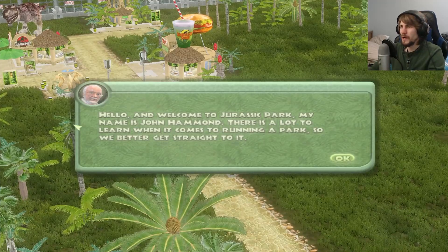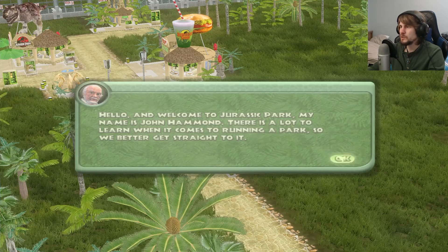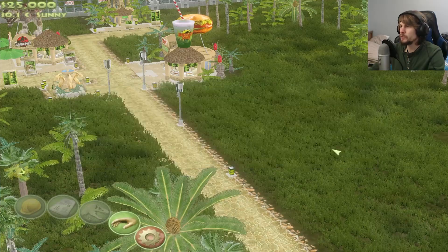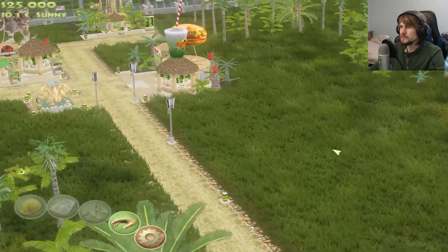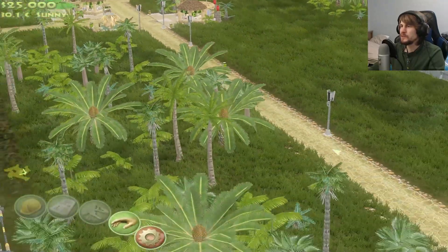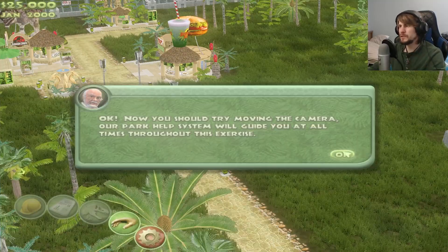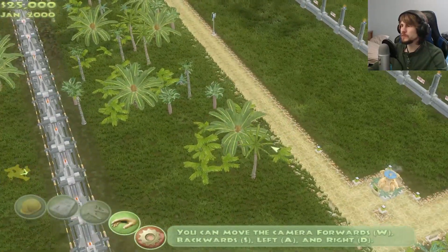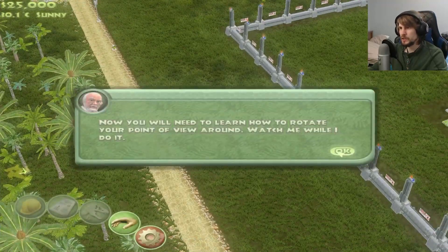So hello and welcome to Jurassic Park. My name is John Hammond. There's a lot to learn when it comes to running the park, so we better get straight to it. The first thing you'll need to learn is how to get around the island. Let me show you now. So just move the camera around — usually it's the player who gets to do that. Now you should try moving the camera. Now we're going to rotate your point of view around — watch while I do it.